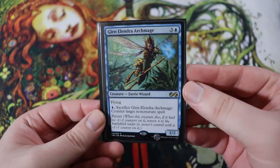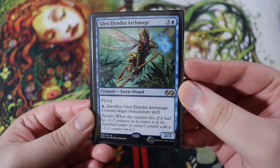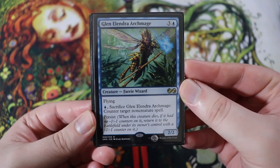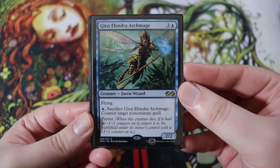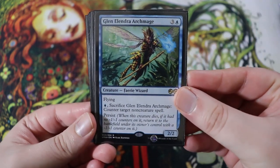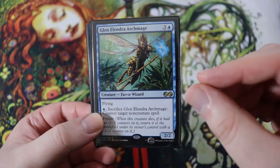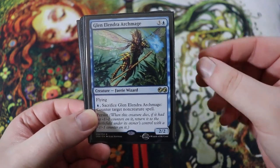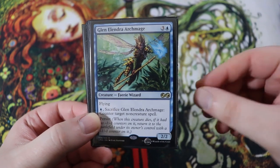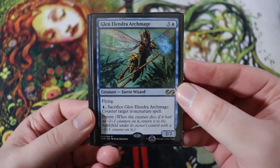Next up, we have a bunch of random miscellaneous cards — mostly finishers or ways to close out the game, except for Glenelendra Archmage, which is just a really powerful card in this deck. It is a four drop, three of any and a blue fairy wizard with flying, a 2-2. You can pay a blue and sacrifice it to counter target non-creature spell, but it also has persist — meaning when it dies, it comes back into the battlefield with a -1/-1 counter on it. What you can do is flicker it after it comes back with a -1/-1 counter, and then it'll come back into play with no -1/-1 counters on it. So you can then sacrifice it again, it comes back with a -1/-1 counter, and you can flicker it again. You have an almost infinite counterspell machine with Glenelendra and flicker effects.